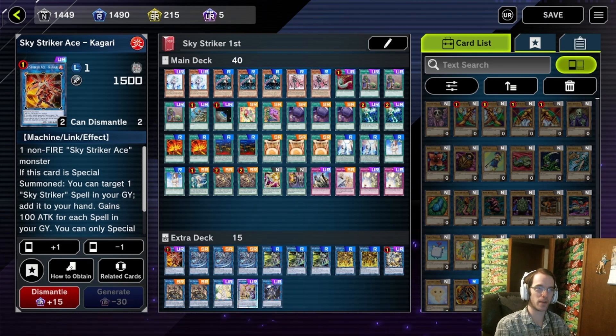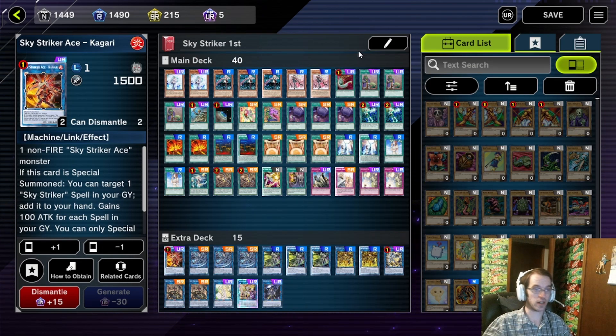But in this format in Master Duel where we don't have a best of three, the higher ladders end up bringing out a lot more combo decks like Drytron and Tribrigade, or Zoodiac and Altergeist, etc. Sometimes that can be a little overwhelming to where even going second is not going to help you very much if they just have a crap ton of negates on the field. So you're just safer going first.